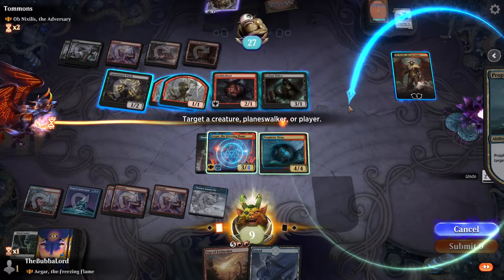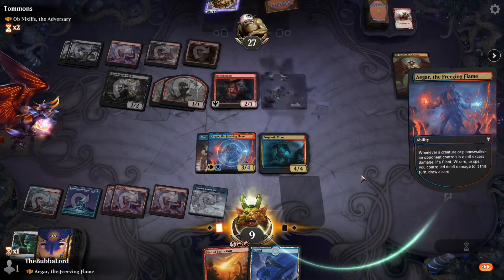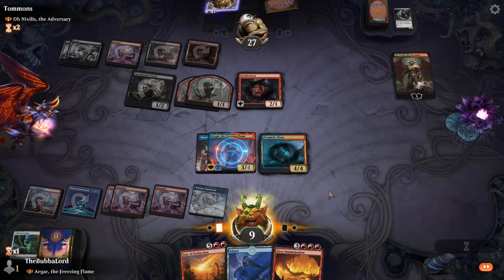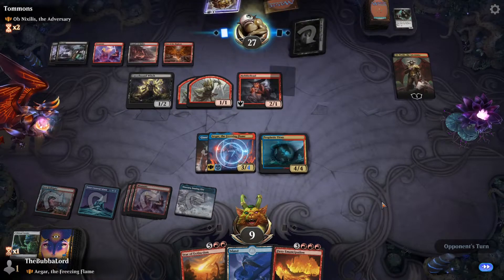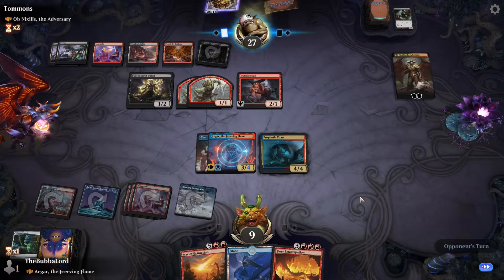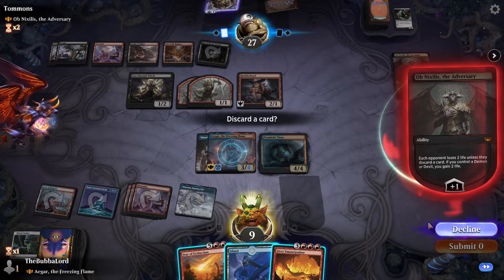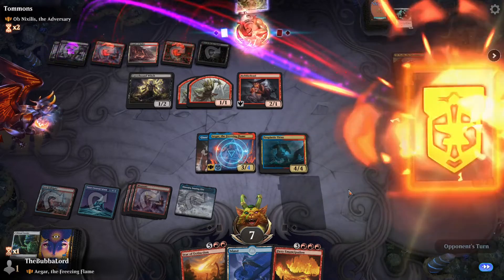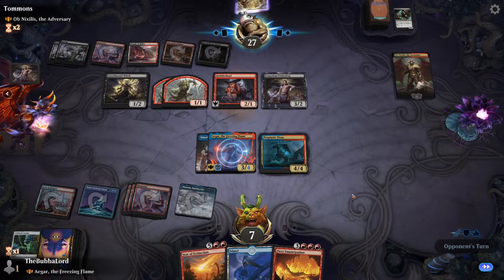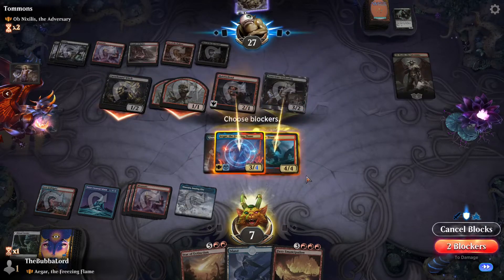I want to get rid of Curse-Bound because it'll just give them something. We'll get rid of the Silent Visitor — we'll draw another card, that's a really good one. We'll just decline the tribute. They blitz in Tenacious Underdog, that's fine — we will block like this.